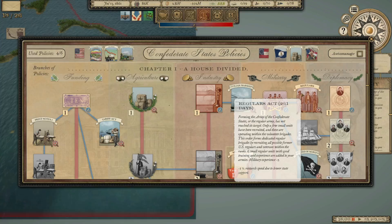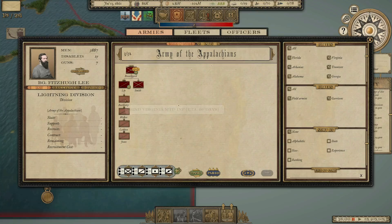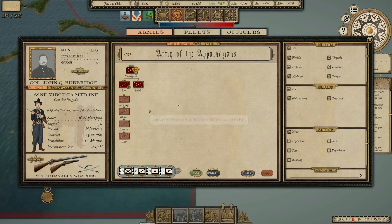I want to get the Regulars Act — that's only 20 days and that's going to give us some additional units that we could desperately use in our military right now. I just recruited our latest patron division, which is the Lightning Division. They will eventually get up to a fuller strength than just 4,000 men.